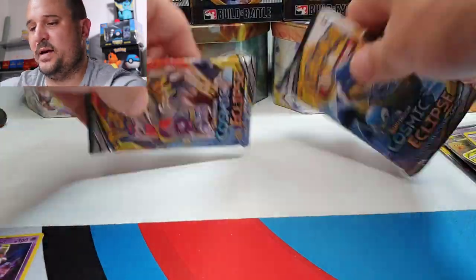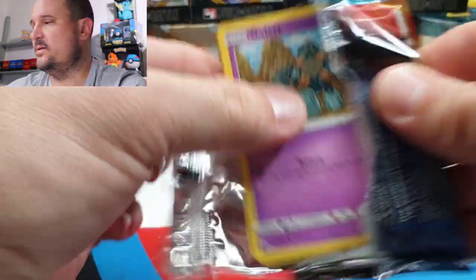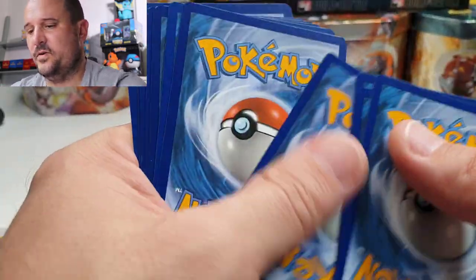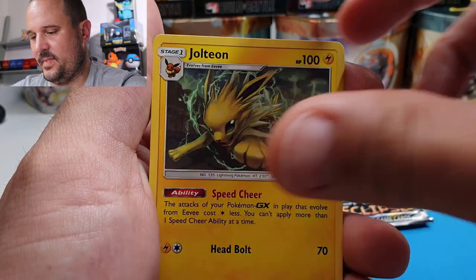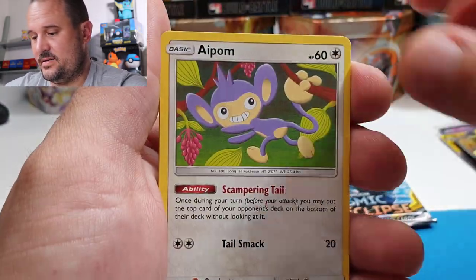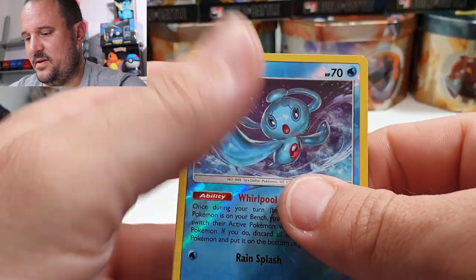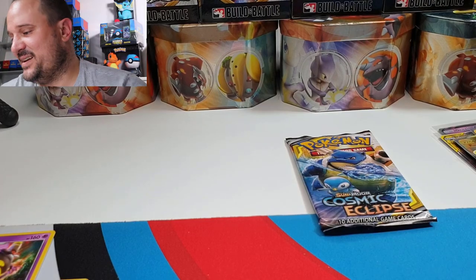Two packs left. Last big hope for Blastoise or Solgaleo and Lunala. Next pack: code card, Darkness Energy, Jolteon, Incineroar — which also has an amazing full art in this set — Golett, Dugtrio, Aipom, Onix, Tepig, Froslass, and Empoleon.